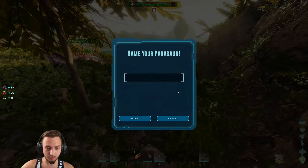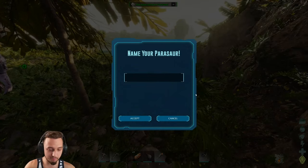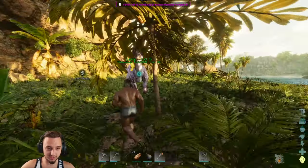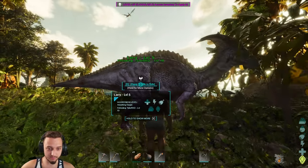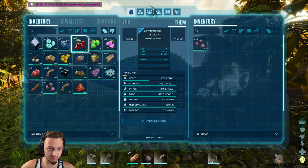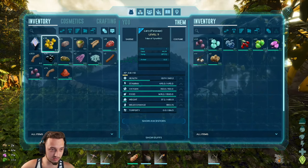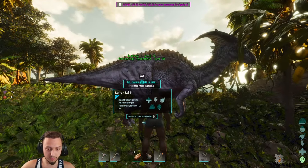All right, there we go. First tame! Oh, we got achievements — I forgot about that. All right, where are we naming them? Larry. Larry, what's up man? He is ready to rock out. Is it a boy or a girl? I don't know. You need a saddle. Wow, this is so cool. All right, he's got plenty of that. Let's give him all the berries so we don't have to carry it, and because he probably will like them. We got all the seeds too. All right Larry, let's go buddy.